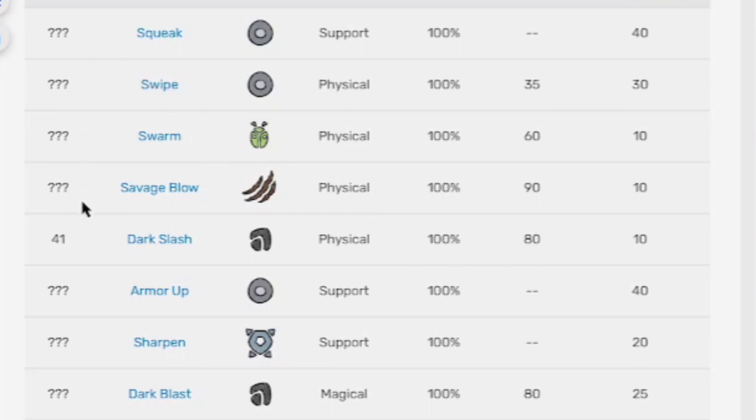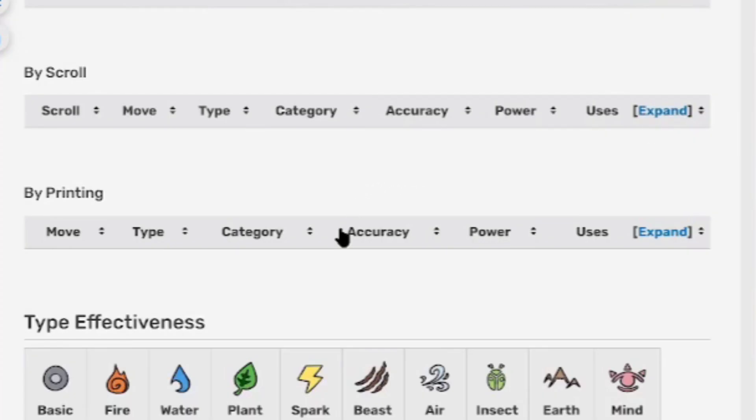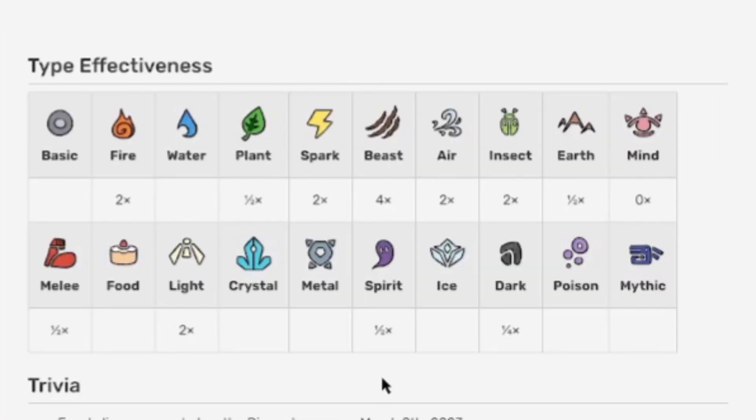Here's the move list — it looks like some moves don't have level-up numbers. Take a screenshot now if you want to know the order of the moves learned. For scroll and printing moves, the whole evolution line learns them. Type effectiveness: take a screenshot if you want to know the matchups.